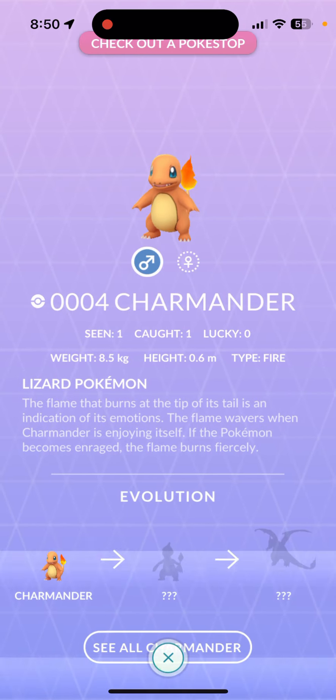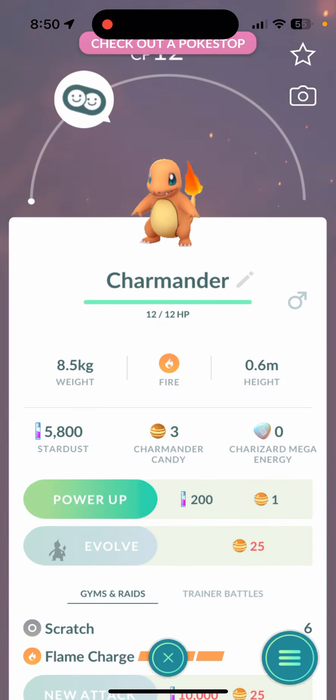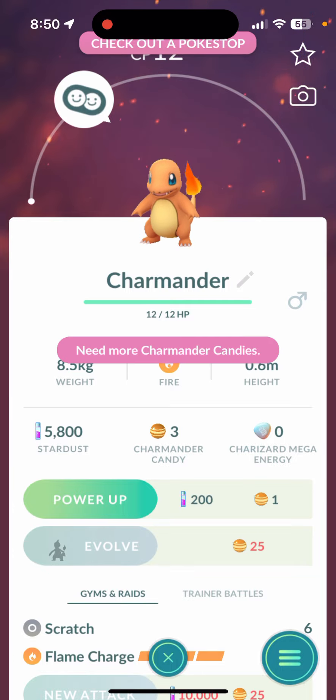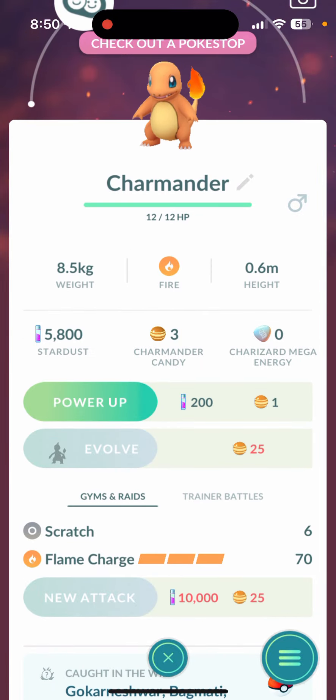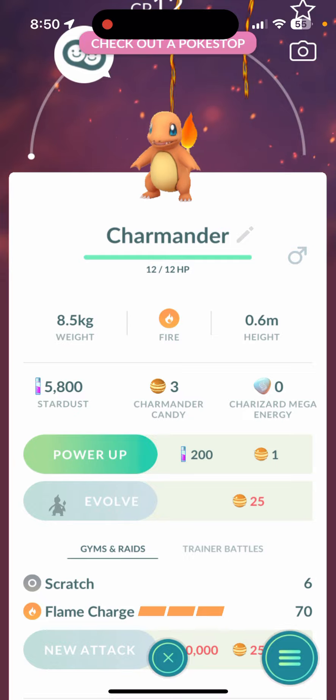To evolve it, click on the Snorunt and you can see all of the evolutions right here. Click on 'See All' and then click on the Pokémon — for you guys it's going to be Snorunt. Right where it says 'Evolve', you can evolve it right there.